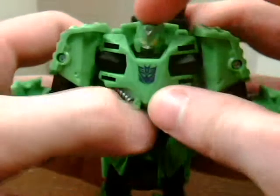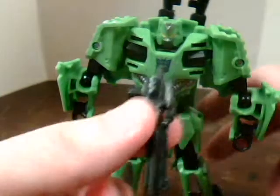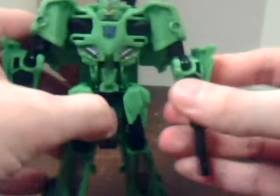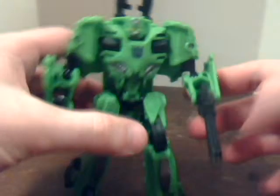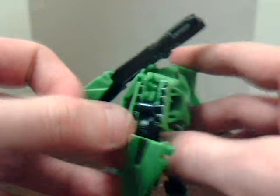His head is on a ball joint, though it's really hard to get a good grip on. At least he can look down and look up, unlike some of his other teammates. Here's his little itty bitty tiny gun — and then he falls over because he's embarrassed about how tiny his gun is. You can also make the guns on his back go about that far forward, so he has anti-air guns on his back.